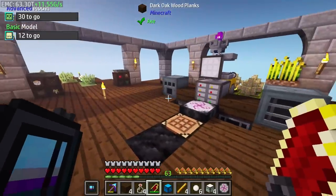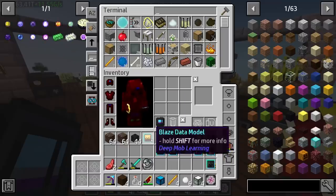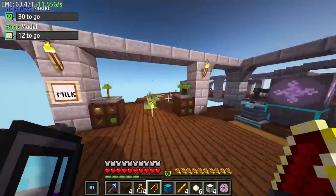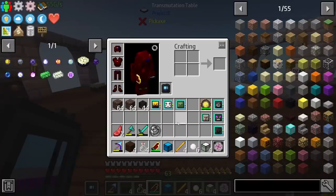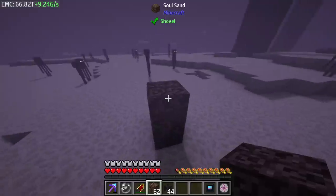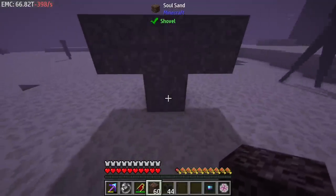Now that we have all the data models, we should be able to throw everything together and get everything going. It should be pretty easy from this point — we just need to get the pristine matter from both of these. I'm gonna work on the pristine matter; it's gonna take a bit of time. While I'm waiting for that, let's go kill some wither skeletons and get that thing up to par — or withers. I think that's gonna be the best thing to do. Now that we're here, I guess we could build a few of these up. We're gonna need — what — six of them? I think we should spawn six of them all at once.